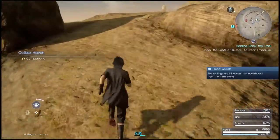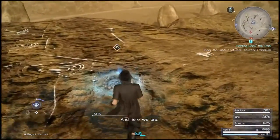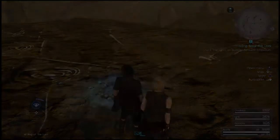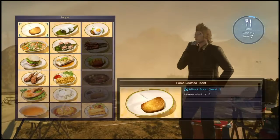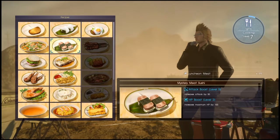All right, so here we are at the campground. What you want to do is go to camp — and I got some AP for that, which is pretty awesome. Now you want to go down here and have Ignis make the Mystery Meat Sushi, and as you can see it only has one ingredient which is the luncheon meat.